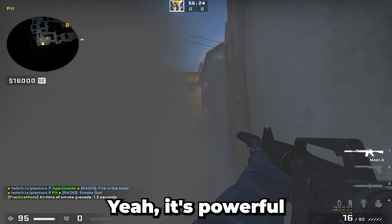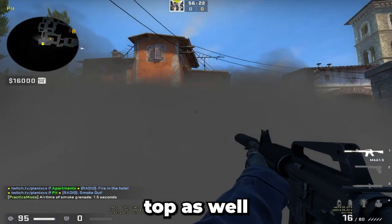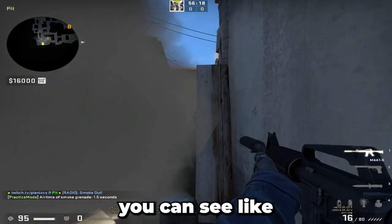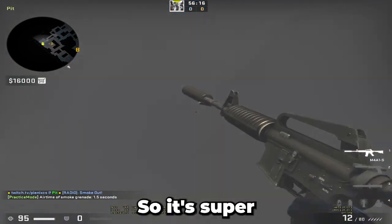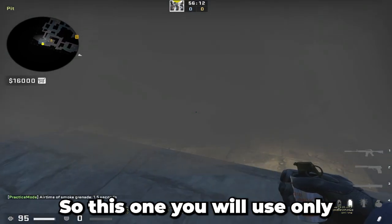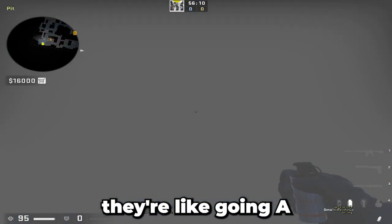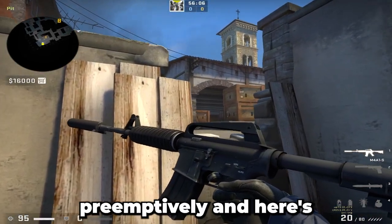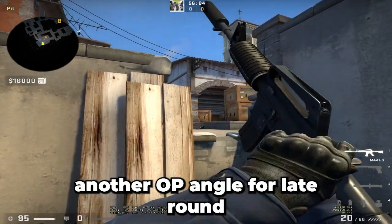Then you can play pit all round and use the smoke as a one-way. It's powerful. You can go on top as well — you can see cross side, top, and short actually. So it's super powerful. You will only use this smoke if you think they're going onto A. You don't want to use it preemptively. And here's another op angle for a late round — like this angle.